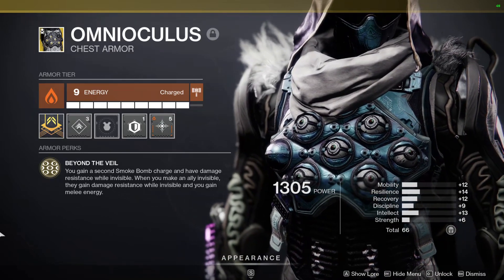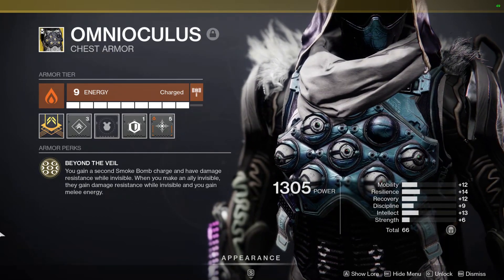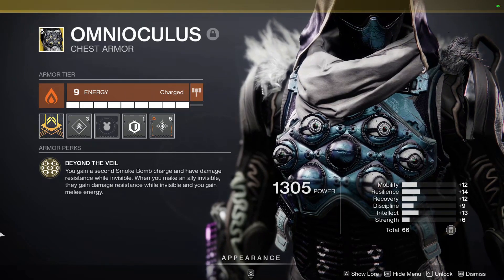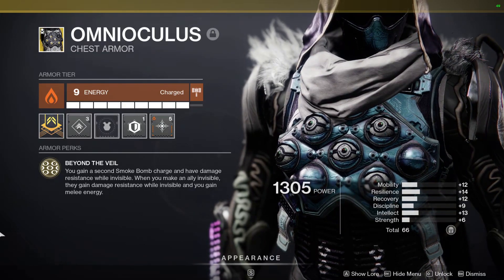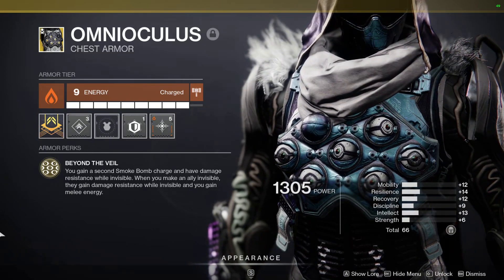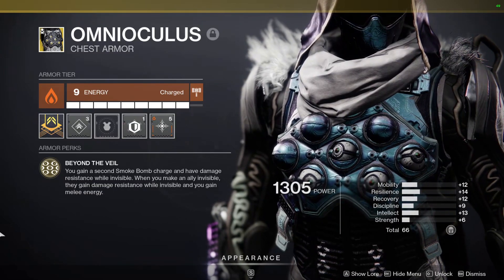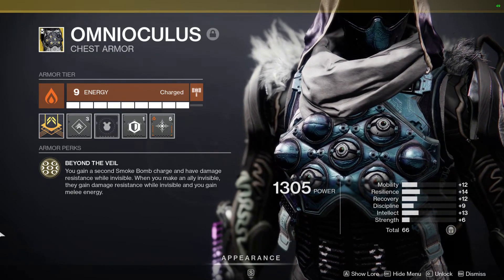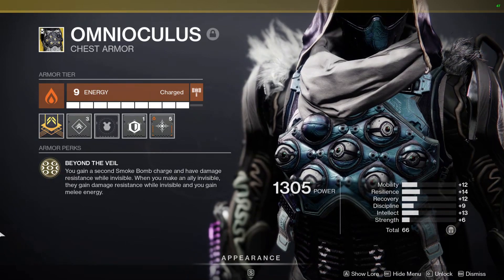For my exotic, I'm using Omni Oculus. I already made a build with it before but it's so versatile across subclasses. The perk is Beyond the Veil: you gain a second smoke bomb charge and damage resistance while invisible. When you make an ally invisible, they gain damage resistance and you gain melee energy. Whenever you dodge and go invisible, you get half your melee energy back — it also works with Rat King. The only limitation is it doesn't work with Stasis — only Night Stalker — but it works with so many invisibility triggers, it's amazing.